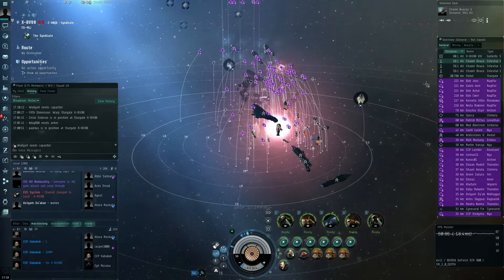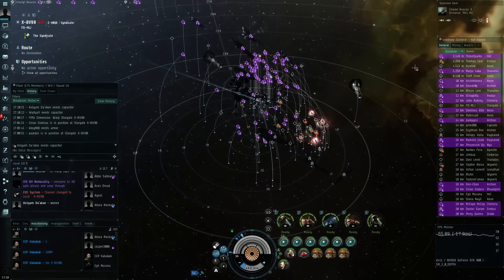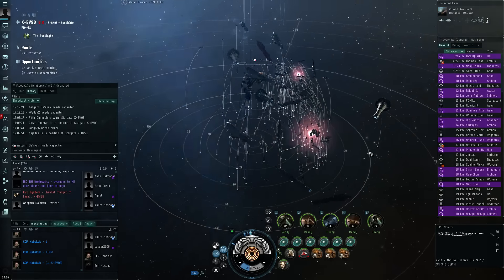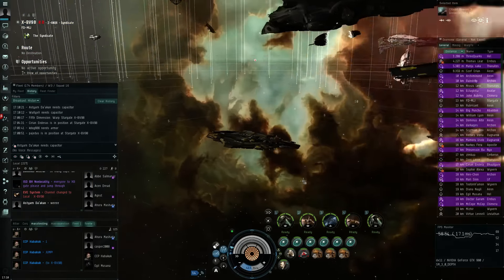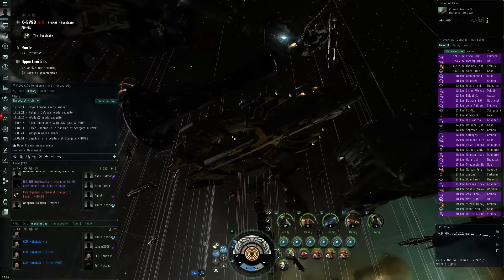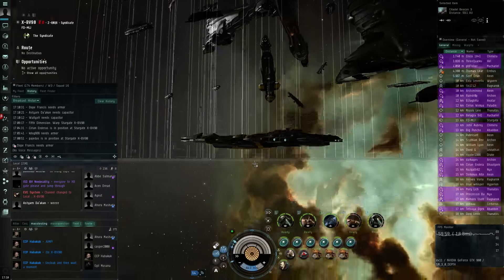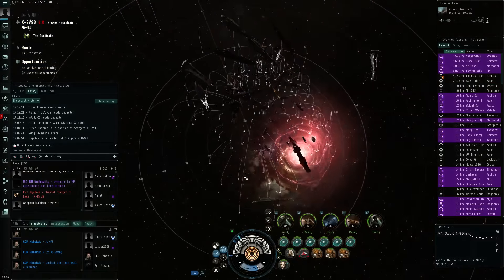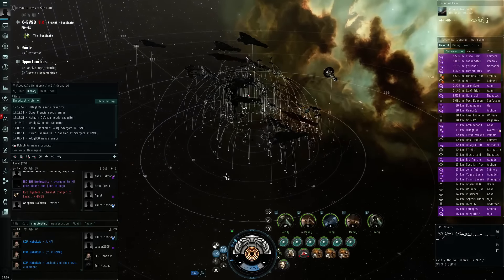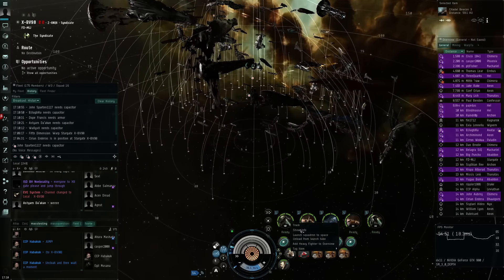Align to the gate — let's go back and hide all brackets just for performance, just to make sure things are doing alright. Here I am in a Nyx, and despite being in a super carrier I still feel like one of the small guys on the field with all these titans that have their doomsdays ready. As I enter tactical, the camera is ready. The next phase is to launch fighters, so let's see how to do that.